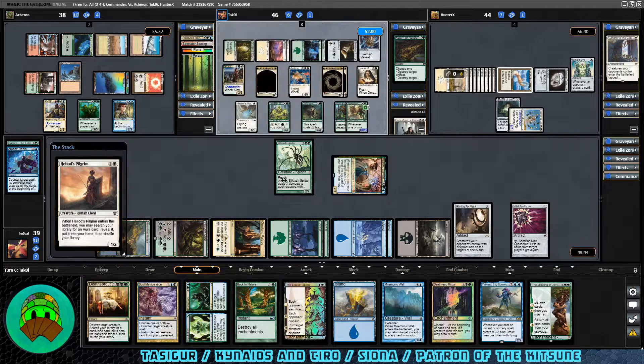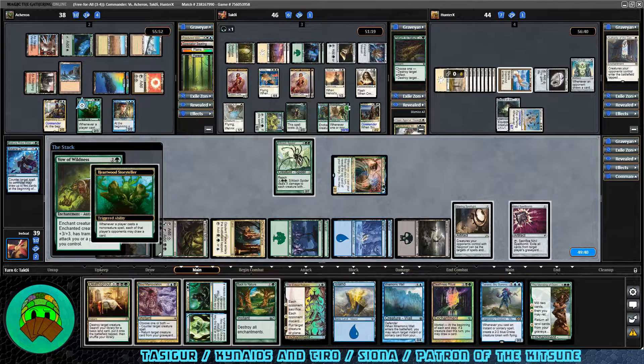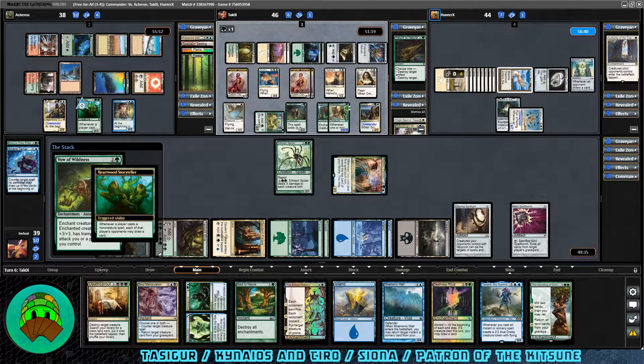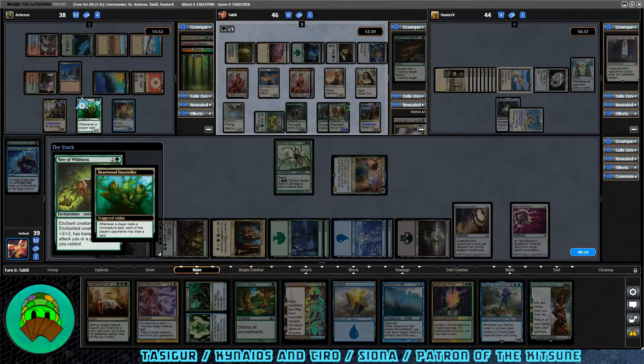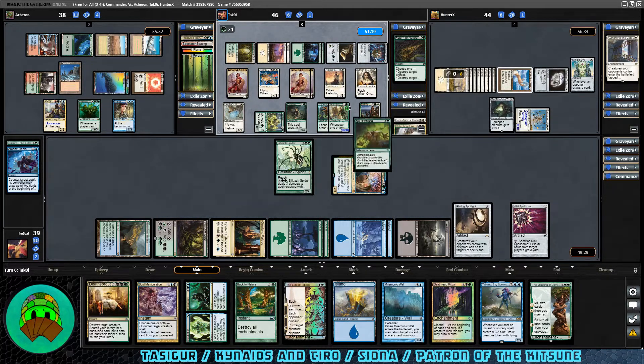Hyena's Pilgrim searches the library for an aura card. Vow of Wildness goes onto the Patron — it can't attack them and it gets Trample. The 10/10 now has Trample. We decline to draw a card this time — I don't want to draw too much and not be able to play it. Back to Nature is something we're going to need to be doing next turn. Attacks out of Siona — I'm really hoping the 10/10 isn't coming at us. It is — I kind of figured.